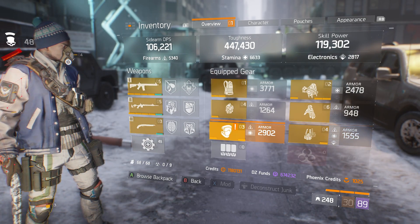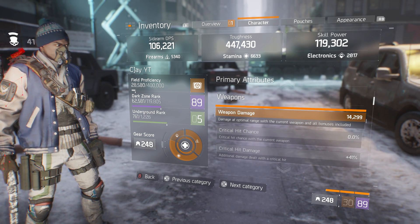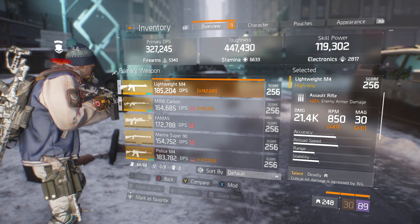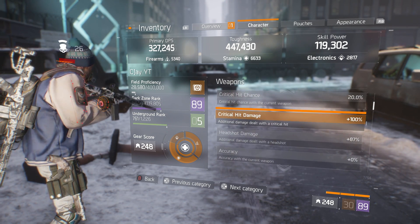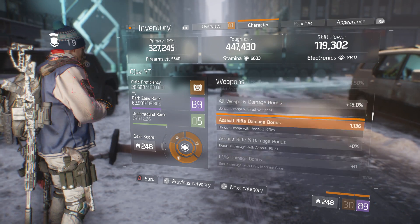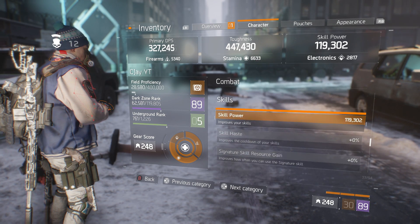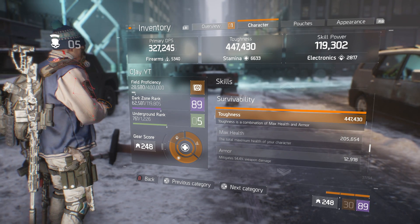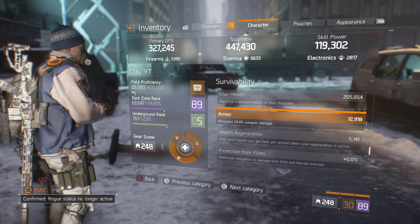Going to my character status: weapon damage is 21k, 20% critical hit chance, 100% critical hit damage, 87% headshot damage, reload speed 4%, all weapon damage 16%, enemy armor damage 58% — which is really high, I'm trying to get it to 60%. Skill power is decent for a DPS build. Survivability: 447 toughness, max health 205k, 54.4% mitigation. If you pop two skills with the Luray Barrett's chest piece on, you'll get 59% armor mitigation.